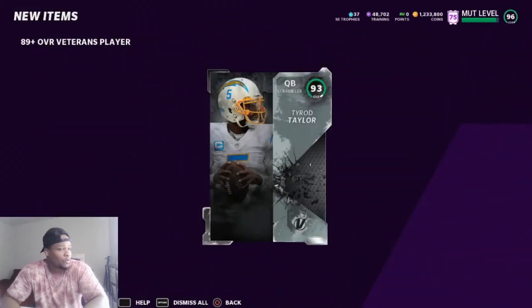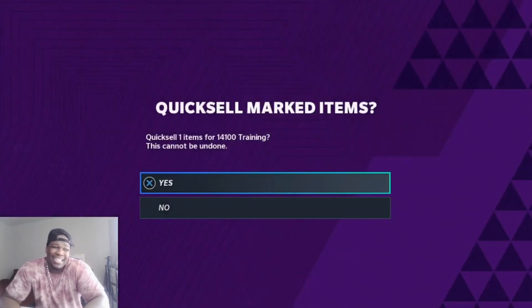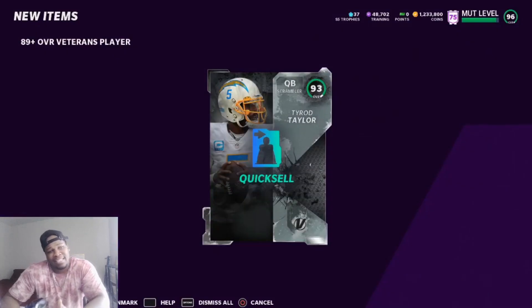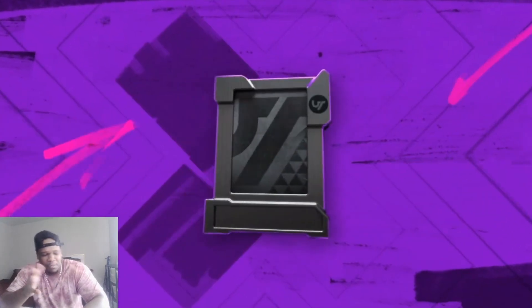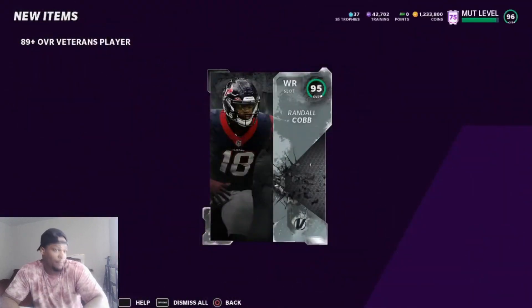93 Tyrod Taylor — I'm gonna quick sell everything below a 93. I'll keep him for now and see how the set goes. If we start going down in training we might end up quick selling him, we'll see. Okay — Randall Cobb! I see you boy. And that's 130k right there. I like that. I'll probably hold on to these for a little bit because I might need some training tomorrow depending on what LTDs drop.